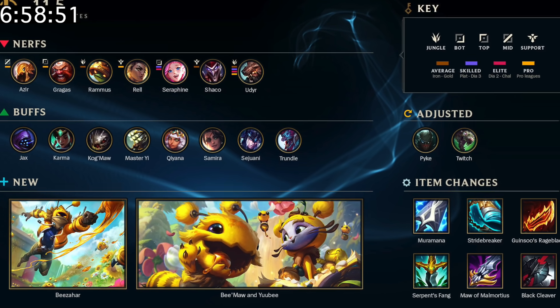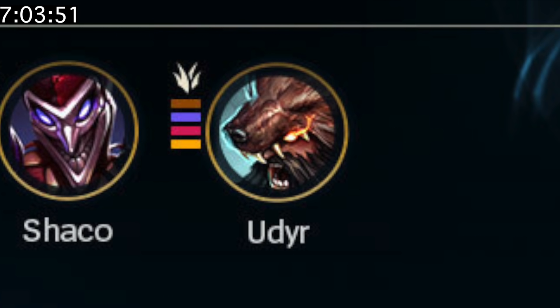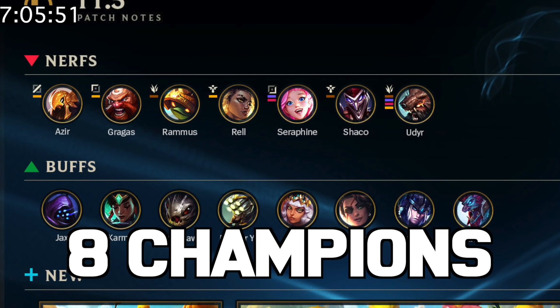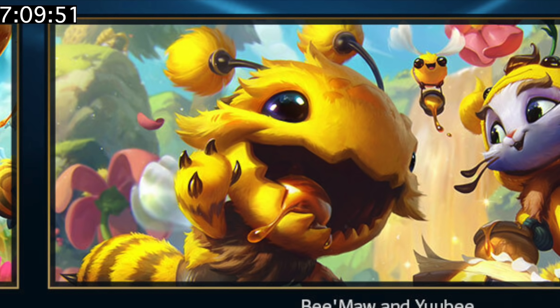Patch 11.5 just went through, so here's a chart of all the changes that took place. Seven champions received nerfs, most notably Udyr, and eight champions received buffs. Also, the B-Skins got released — the Kog'Maw one is a little scary.